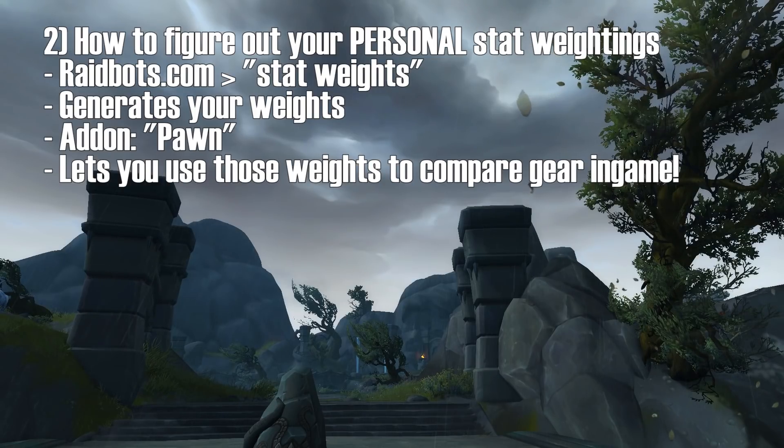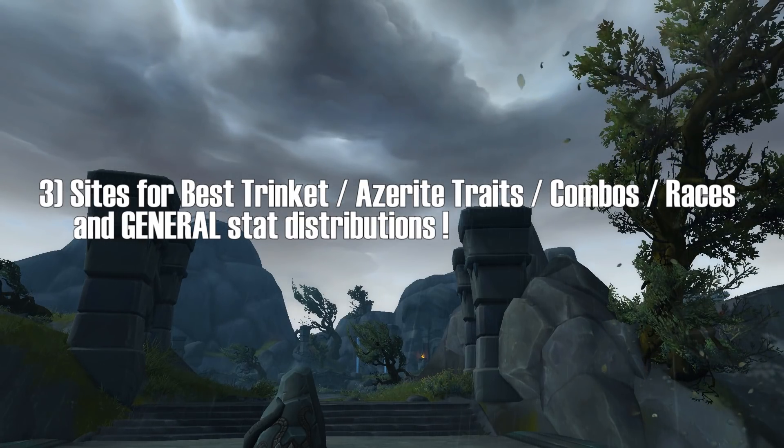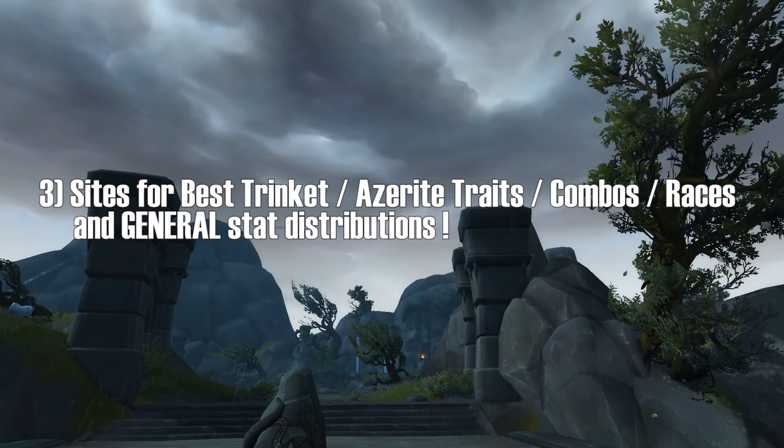Shout out to everybody helping me get set up with this. Now, finally, we've gone over how do you select the top pieces of gear, and how do I find out my personal stat priorities and load that into Pawn. Now let's talk about certain resources out there that help you identify what's my best trinket, what's my best Azerite traits, certain combos of those, what are the best races, and general stat distributions — general guidance that is a nice resource to have up while maybe you're doing a dungeon.